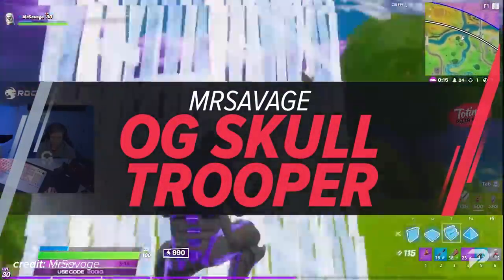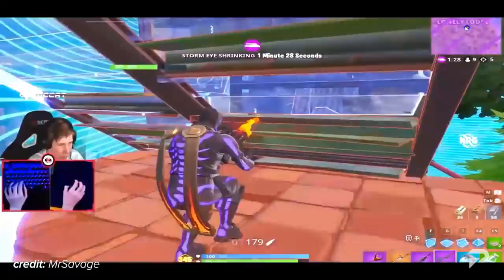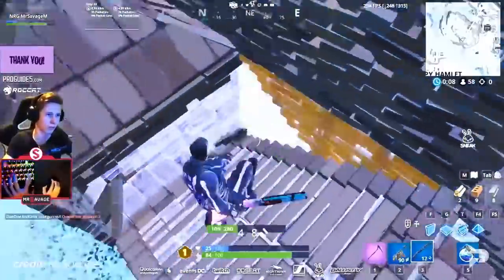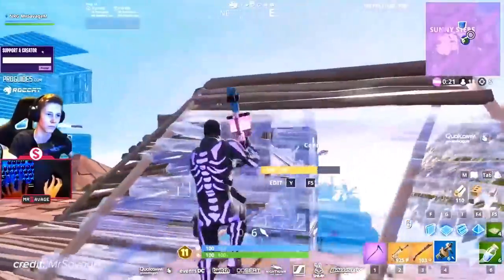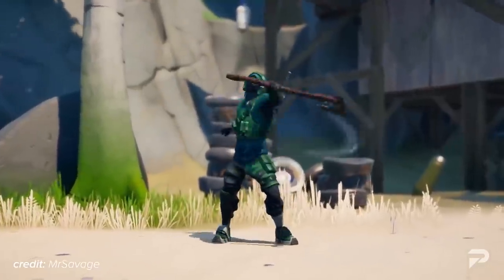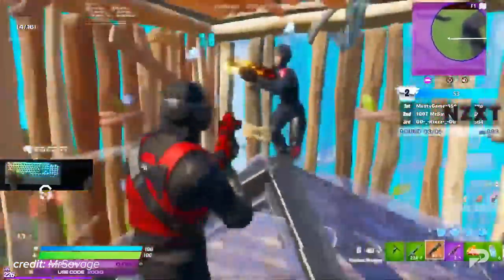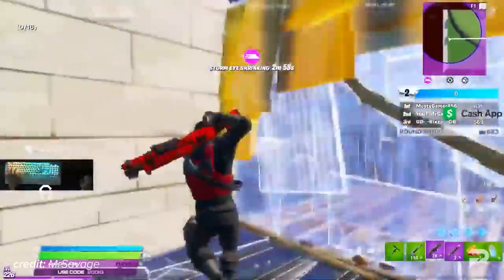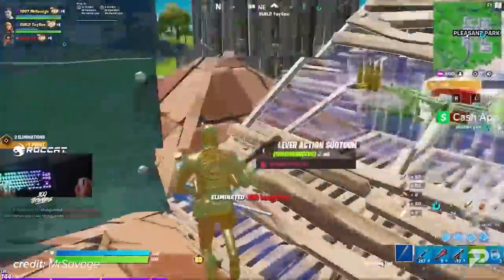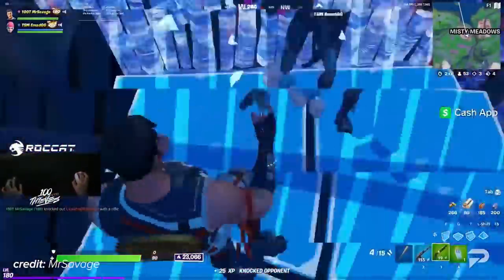Mr. Savage's most popular main skin is definitely the Purple OG Skull Trooper. He's been using this skin as his main ever since it was released for the second time with the Purple OG style. Mr. Savage started using the Skull Trooper as a flex at first, but it soon became part of his branding when his career took off. Everybody started calling the OG Skull Trooper the Savage skin. He has since drifted toward the Reflex skin and the Midas skin, with the gold coin back bling considered his lucky coin.